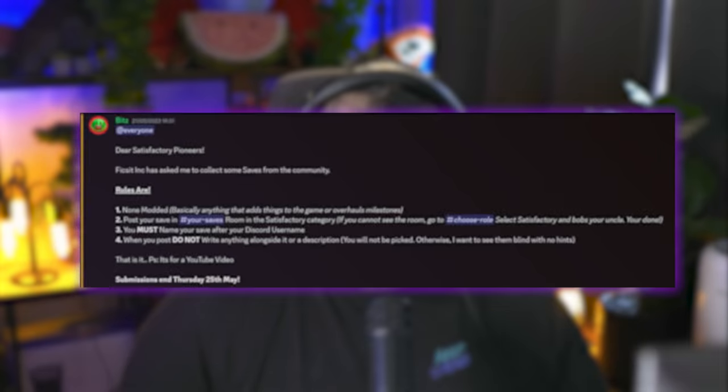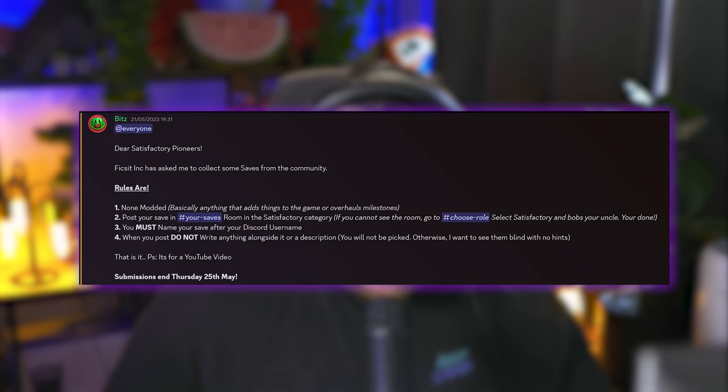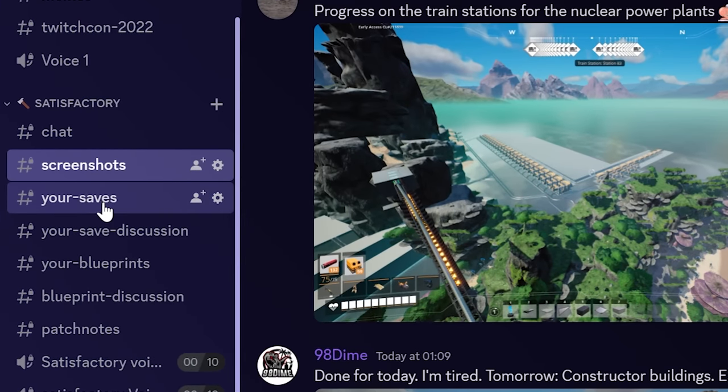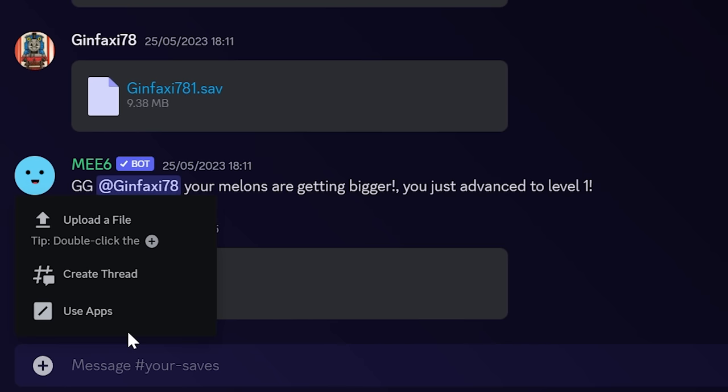What's going on guys, welcome to our brand new Satisfactory video where today I'm going to be checking out your saves. Normally I'm checking out other content creators, but I think it's time to show some credit to you guys because we might find some hidden gems. I've asked my Discord community to submit their saves in the Satisfactory section — go into the description below and throw your save in there, but make sure your save is the same name as your Discord name so I can give you credit.